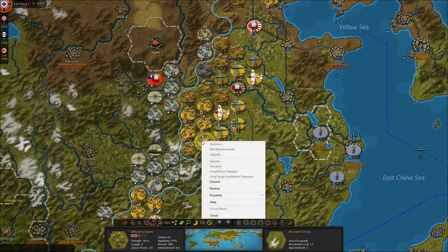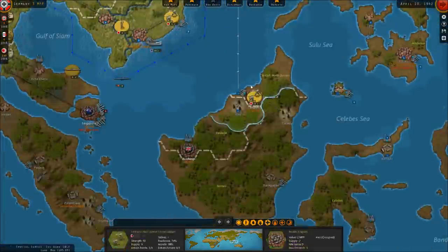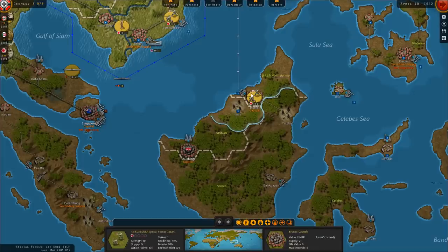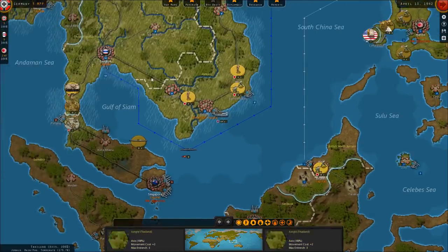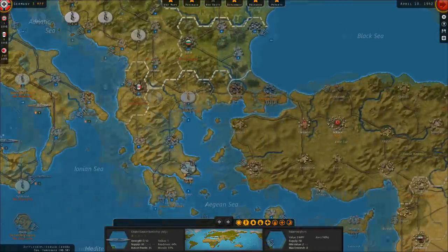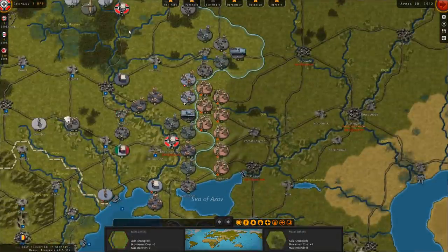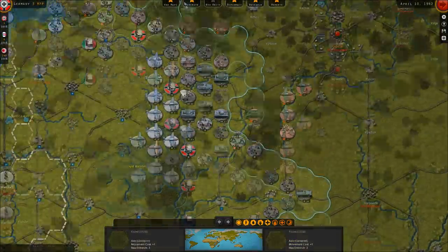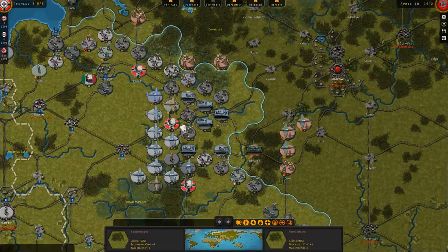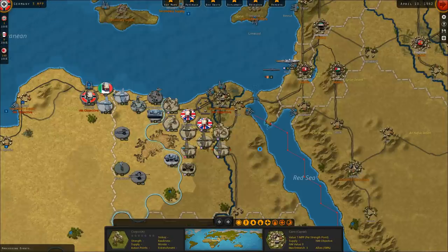That's the situation right now on both fronts. In China, things are going reasonably well, although we're way behind on conquering the Dutch East Indies. In Russia, things are going pretty close to history, which is not necessarily a good thing. We're ready for the Allied turn to play through, so let's jump in and see what the Allies do to try and thwart our advances.